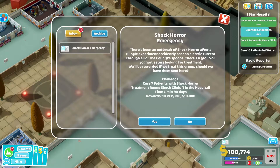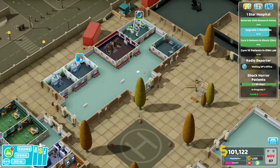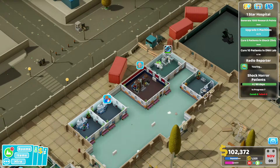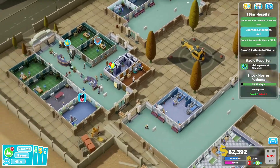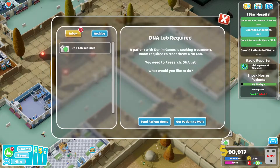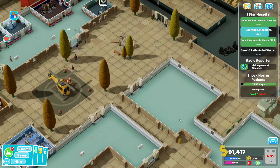Seven patients with shock horror — yes, bring them on, that's fine. We really need a DNA lab to cure patients in it, and we need to upgrade five machines. We can upgrade that one — perfect. If we build diagnosis rooms in here that are a tiny bit smaller, we need to get the patient to wait. Best control — all right.